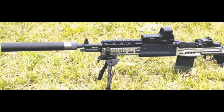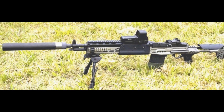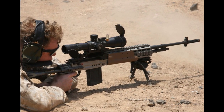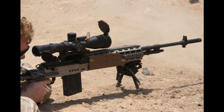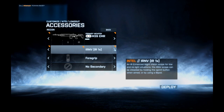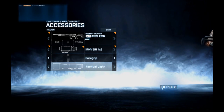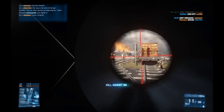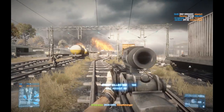The M39 Enhanced Marksman Rifle, or EMR for short, is a semi-automatic, gas operated rifle chambered for the 7.62x51mm NATO cartridge. It is a modified and accurized version of the M14 rifle used by the United States military, and is based on the current United States Marine Corps designated marksman rifle, which it replaced.